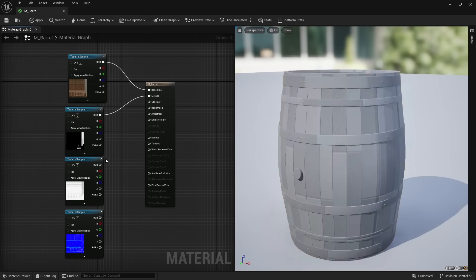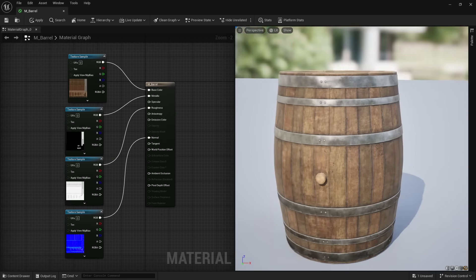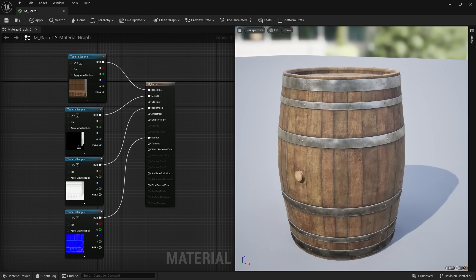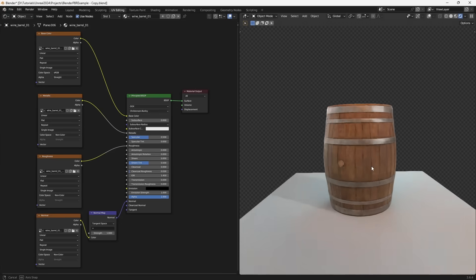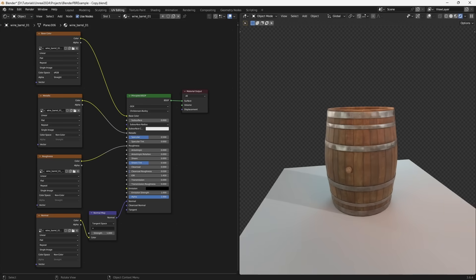Metallic to metallic, roughness to roughness, and normal to normal. And just like that, we have a finished material ready to be used. It is the same process for other programs like Blender — they're all using PBR textures to create materials.